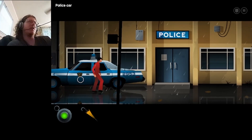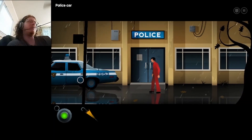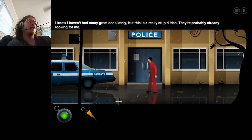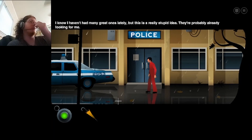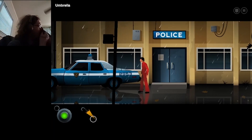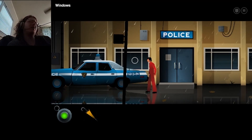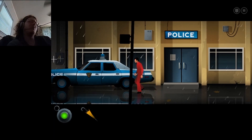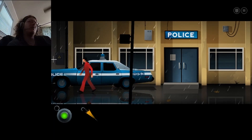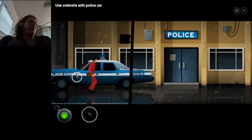Am I missing something? Where am I actually supposed to be going? I haven't had many great ones lately, but this is a really stupid idea. They're probably already looking for me. I don't know what I'm supposed to be doing here. Can I use the umbrella with myself? It won't let me just walk to the next screen or anything.